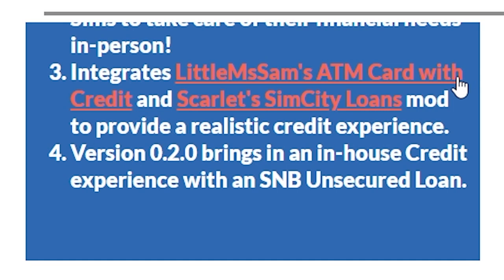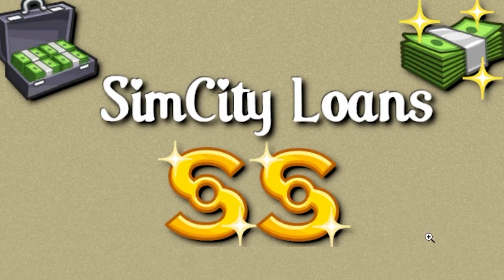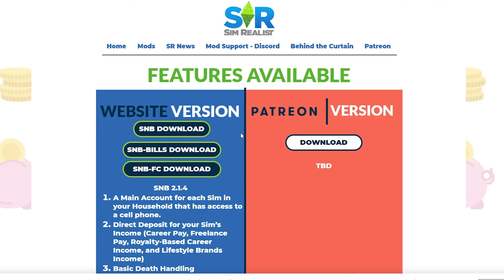If you really want to get the most out of this mod, you need Little Miss Sam's ATM card with credit and Scarlet SimCity loans. This mod has credit cards and ATMs, and this mod allows you to get realistic loans from your bank. Downloading all five is optional but highly recommended.